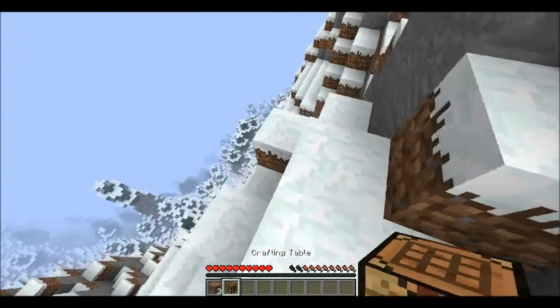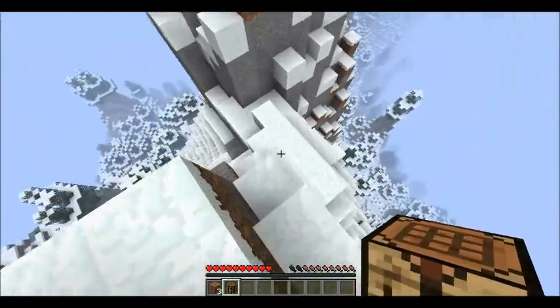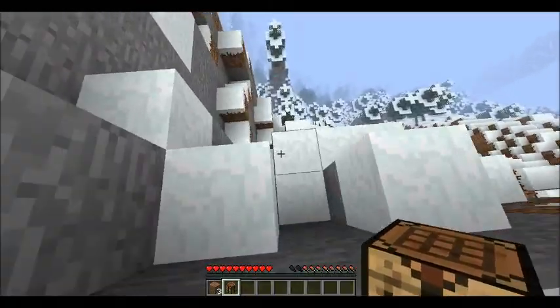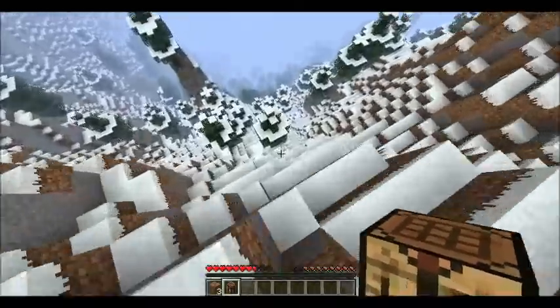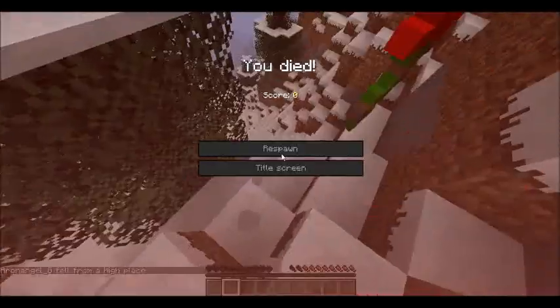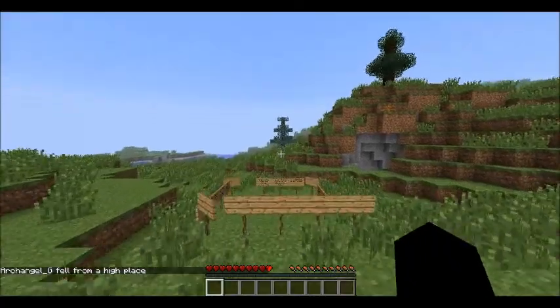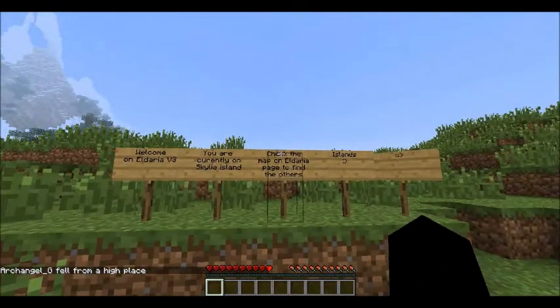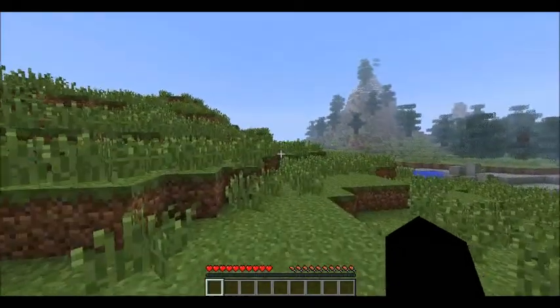Alright, so I looked at the map and apparently it isn't on this island - the volcano. So I'm gonna have to go - you know what, why don't I just kill myself? Let's go back to spawn. That's a good idea actually, I'm gonna do that. Respawn - no, I don't have cactus, I don't care. Alright, islands blah blah blah, let's go.